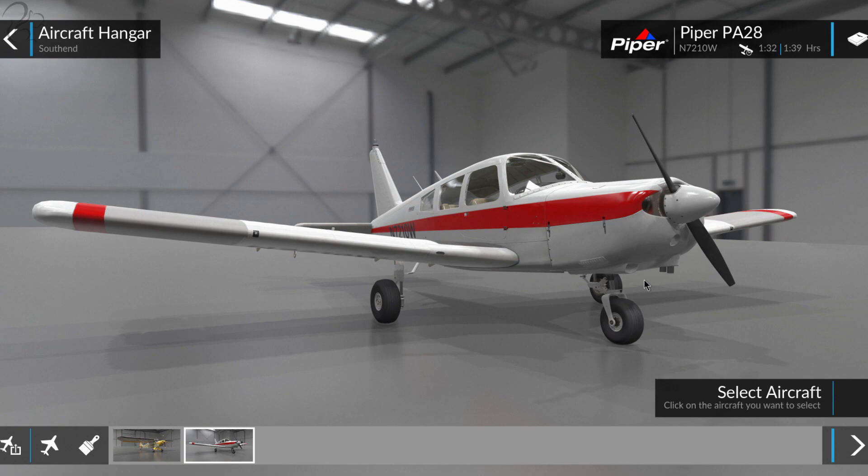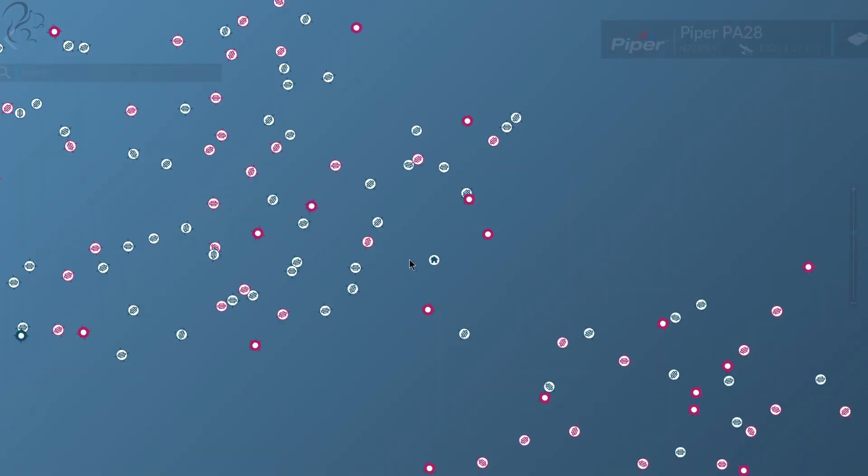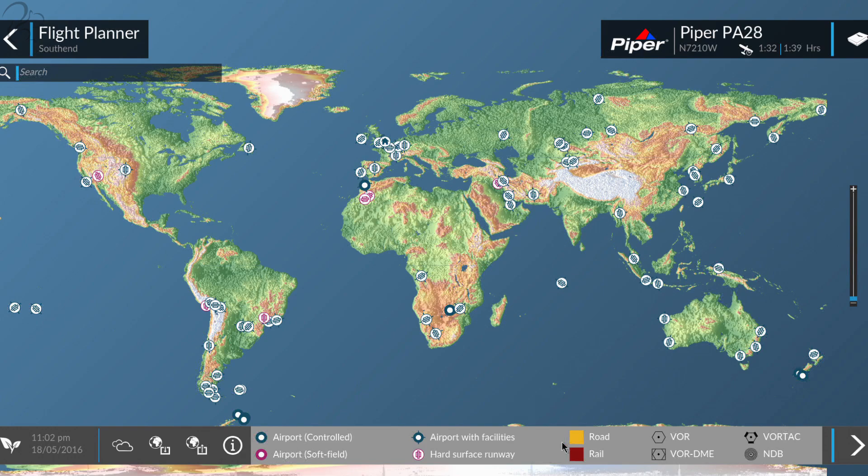Inside the hangar, the modelling is pretty exquisitely rendered — it looks absolutely beautiful. Unfortunately I can't spin around it, which makes me think it's a high-resolution Autodesk render rather than a real-time generated one. You can choose between the Piper Alpha 18 and the Piper Cherokee PA-28. There are only two aircraft in the whole thing at the moment — I don't know if that'll change at release.